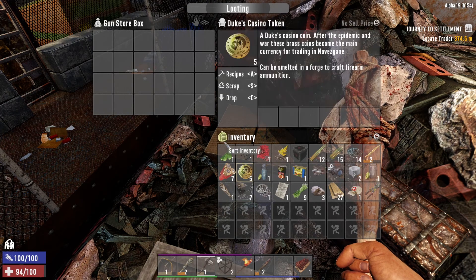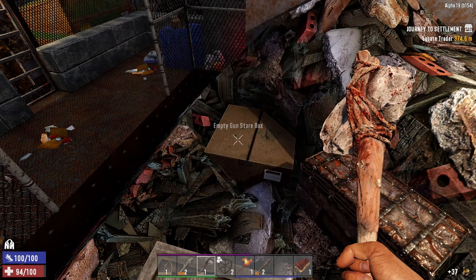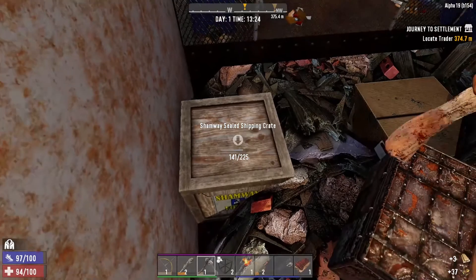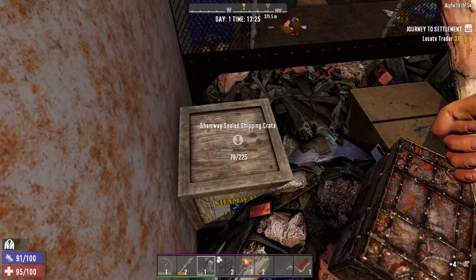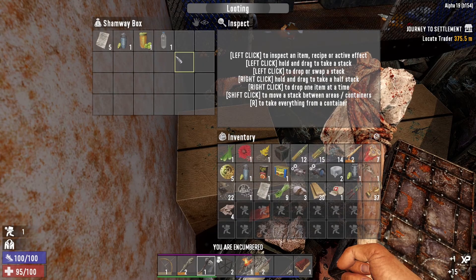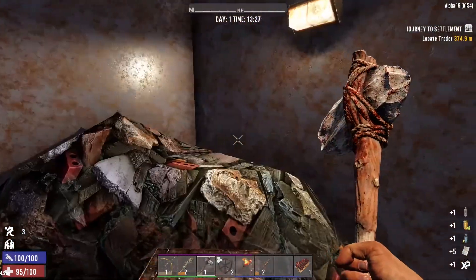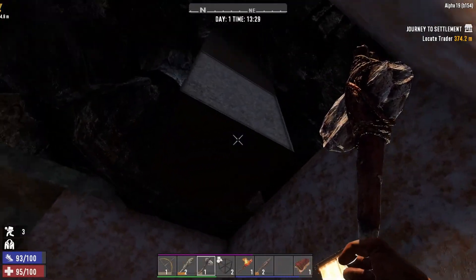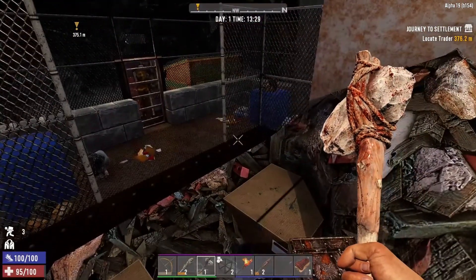Leg armor — scrap that guy. Some Shamway. We're already just full on inventory. Get this guy — some water and some other stuff there. I'm sure we're missing something, but we're going to try to get out of here.